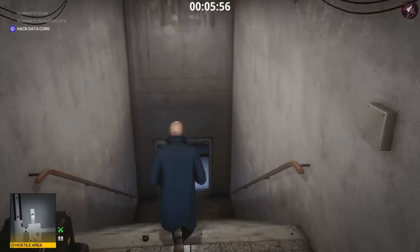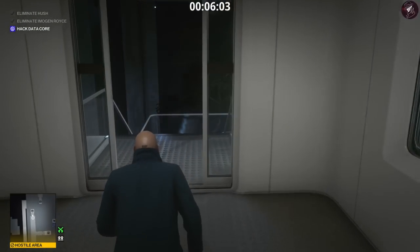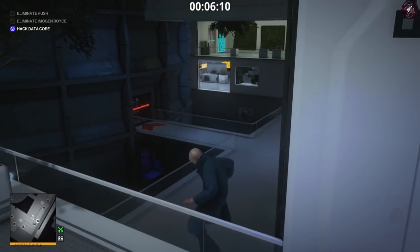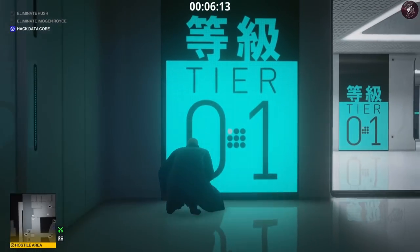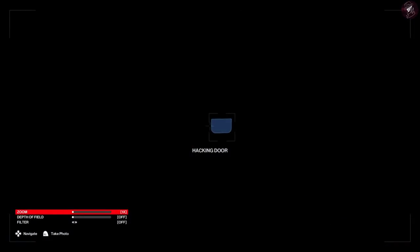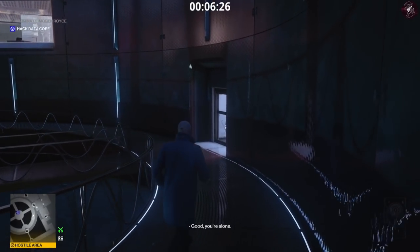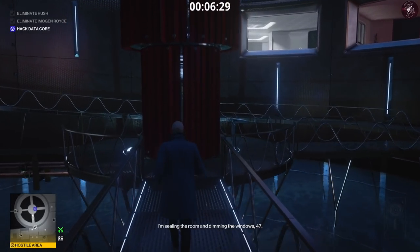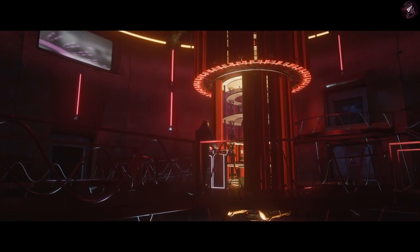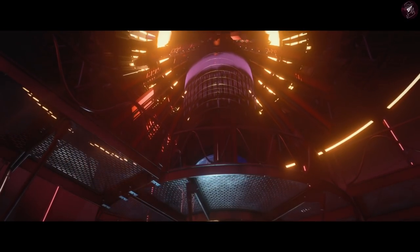Once we've done that, we have one soda can left and the access dongle. All we've got to do now is hack the data core itself. Crouch through this section - that woman is still there on a phone call. Drop down here, pull out the camera device, and use it on the data core to hack the door. Olivia is going to activate all the privacy windows so you won't get spotted in here. Unfortunately there is an unskippable cutscene - I've done this twice and haven't been able to skip it, even though I've already finished the mission.